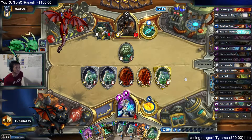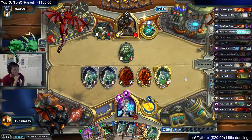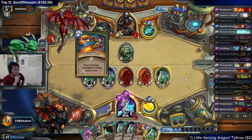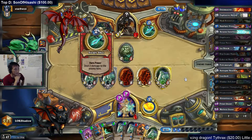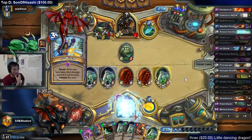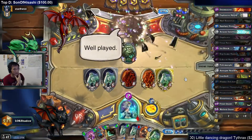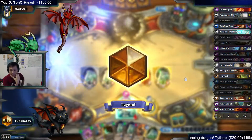Alright, so I have to set up lethal. He needs to have Explosive Trap, but it seems like he just runs Snake and Freeze. Do you recognize my name? Yeah, I've seen your name before. I don't remember what deck he played though.